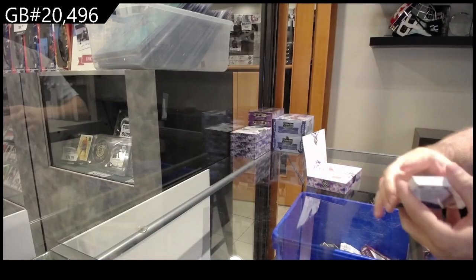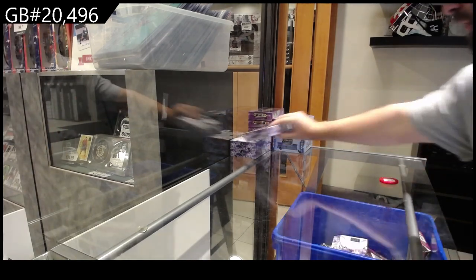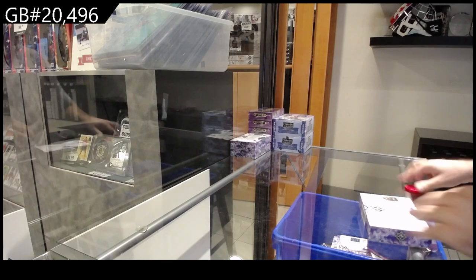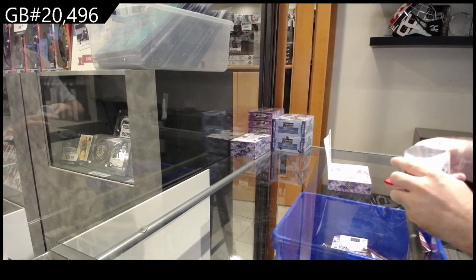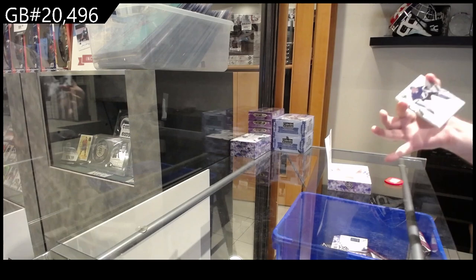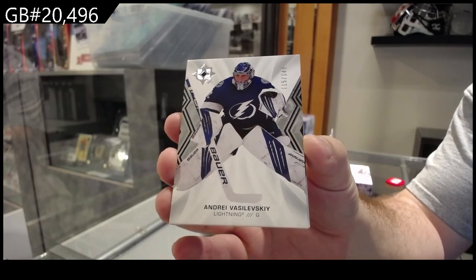Rookie Jersey. I am hoping we crush a lot of breaks. We have a lot of good breaks that are very close. I don't know how that football one is just stuck at 10 — that is a decent football break. Four Prism Autos. Tampa, $149 Vasilevsky.